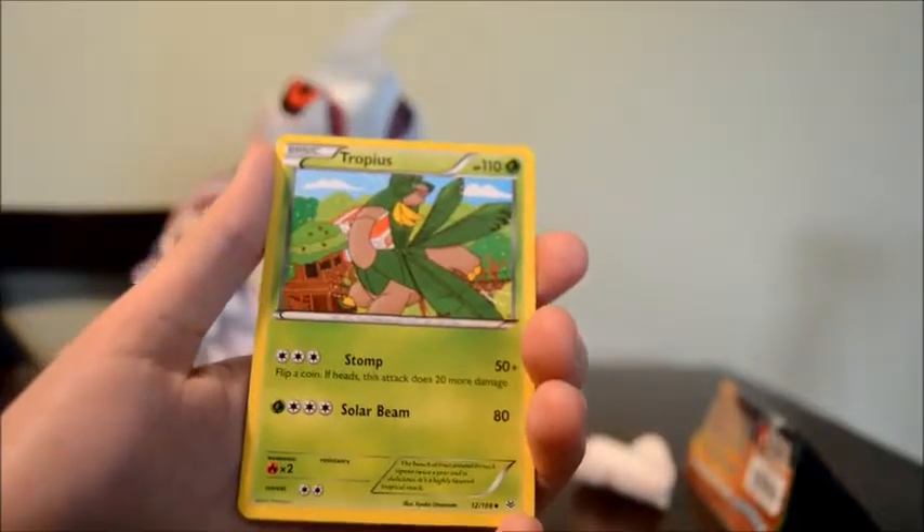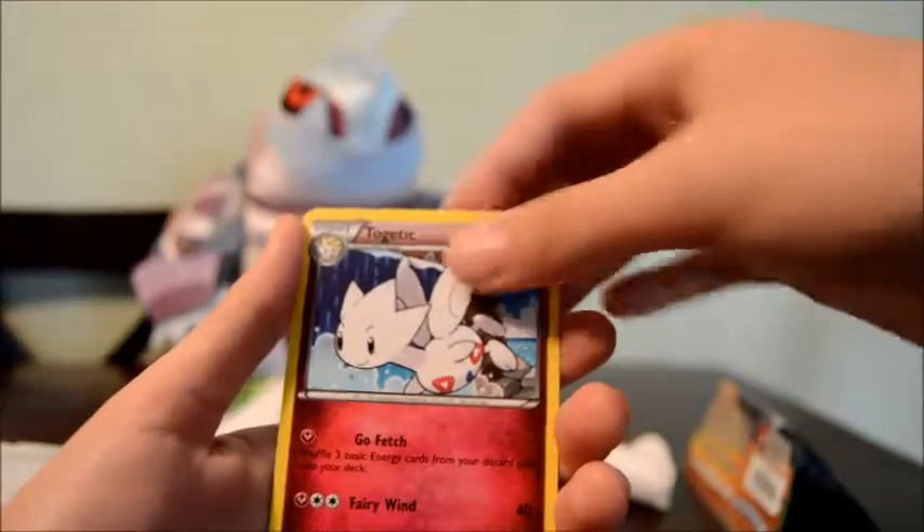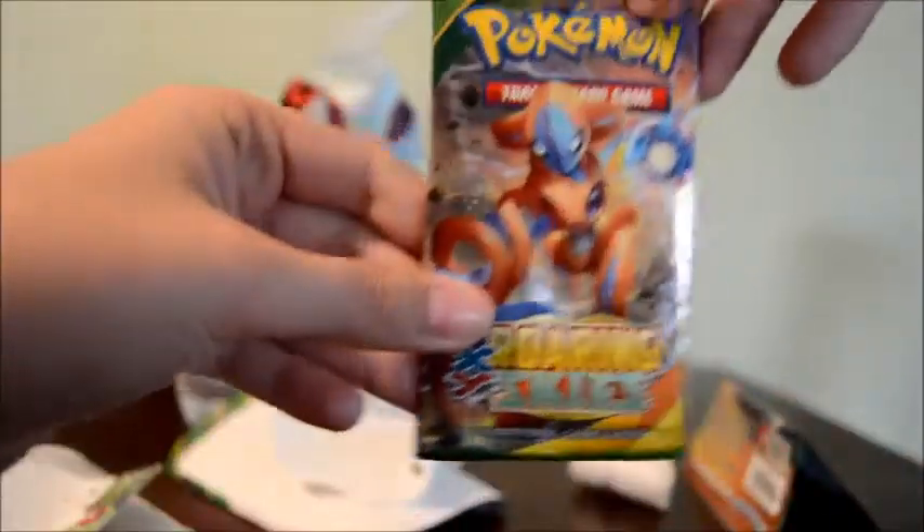Nice foil there, guys. Tropius, Ultra Ball, and Togetic. This one feels thicker for some reason. Next pack, we have Deoxys.